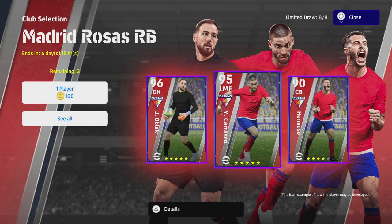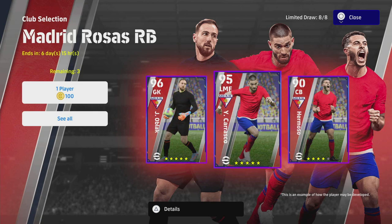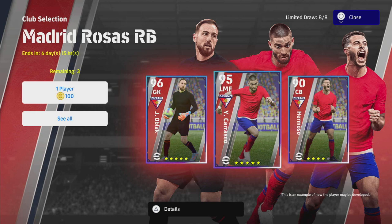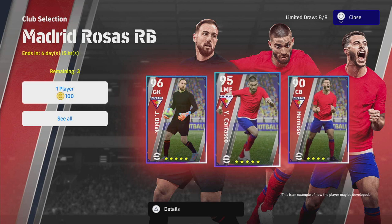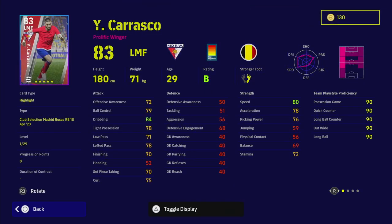Welcome back to the channel and welcome to another player guide. Today we're taking a look at Carrasco, who is a left midfielder. This guy is a bit of a monster — he's got really good stats, excellent player abilities and skills. He has wavering form and can play multiple positions. I don't think he's quite as good as the player of the week version released a couple of weeks back, but he is a very good player.